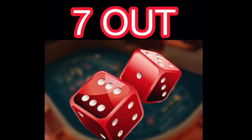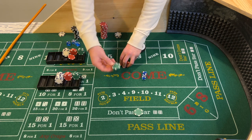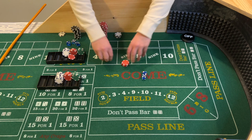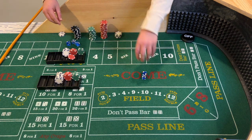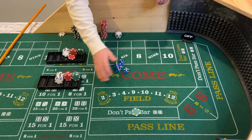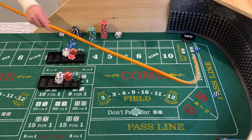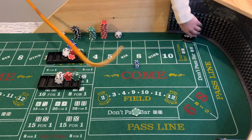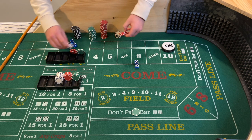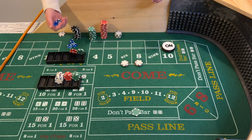Seven — seven out. We lose the $22, and we're going to get paid on the don't pass. Get it set up again on the don't pass. New shooter coming out. 10 — 10 hard — will be our point. Going to drop the dealer $24 and ask him to place the six and eight for us. We're all set up.